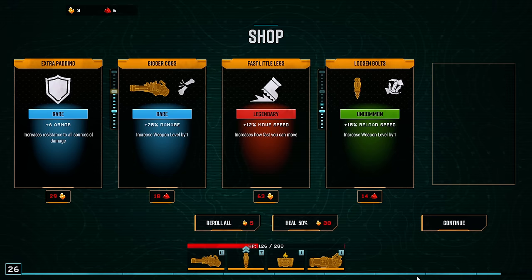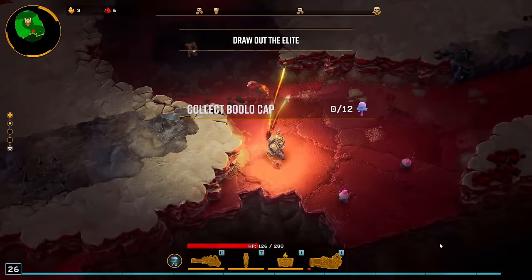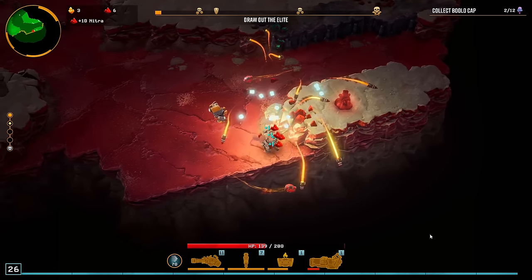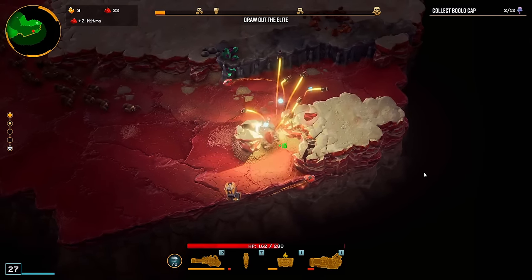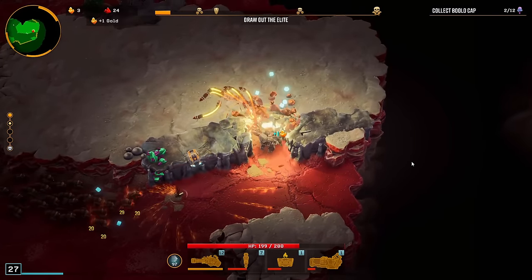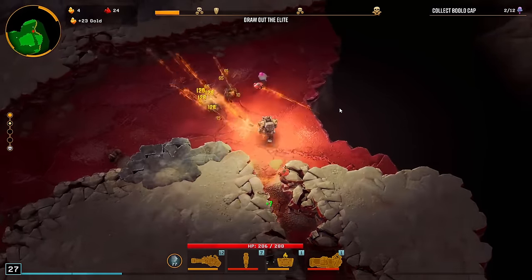50% damage on this one. We are poor because we re-rolled like 130 gold and still did not get what we wanted. It's rough out here. We got this one at least — fire overclock, that's so important. It's part of the game, but as someone who likes to make videos about this and likes to go for certain things that are interesting, the RNG can be quite frustrating.